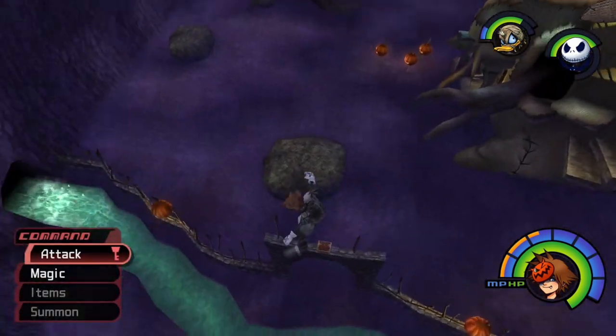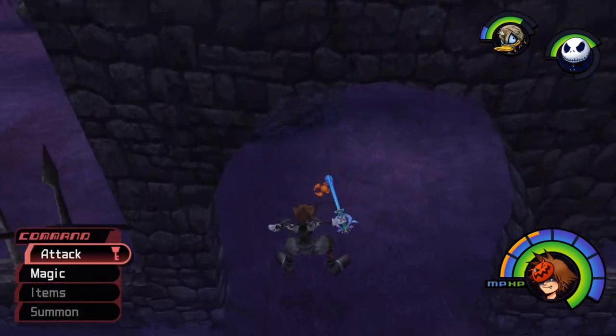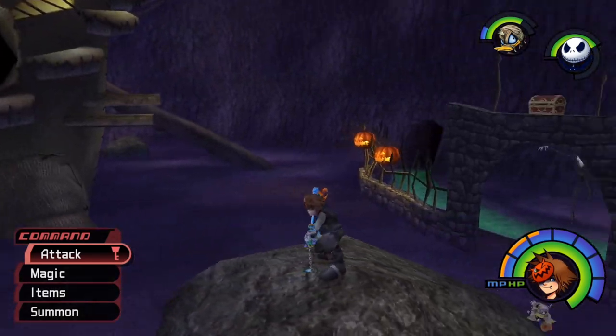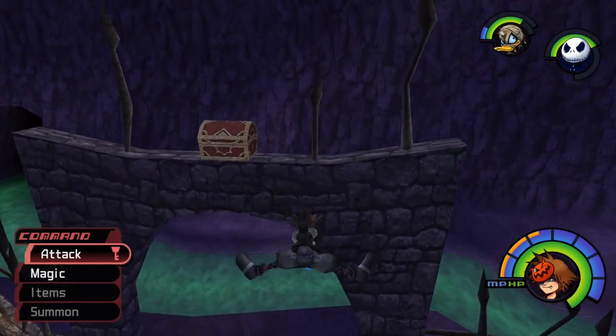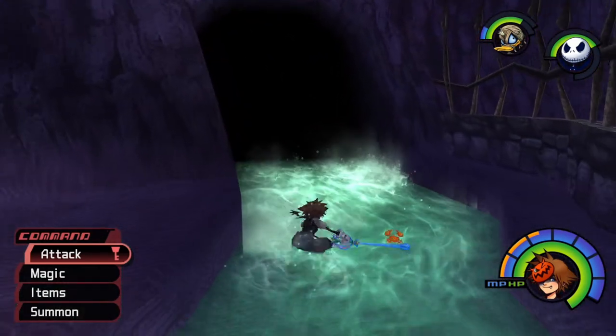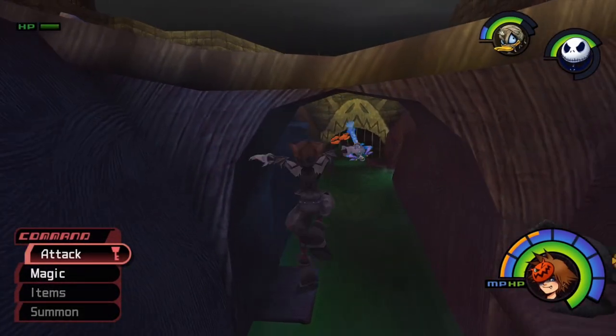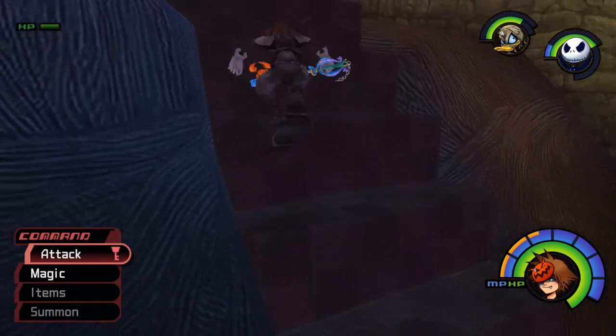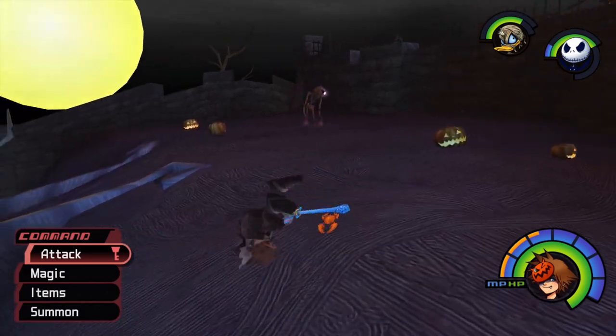Hello everyone, my name is Appleguy and welcome back to another episode of my blind playthrough of Kingdom Hearts Final Mix. In the previous video we made quite a bit of progress through Halloween Town. We ended up defeating Oogie Boogie at his little casino thing, and then Oogie Boogie re-emerged as a gigantic form of himself that we are going to defeat today.